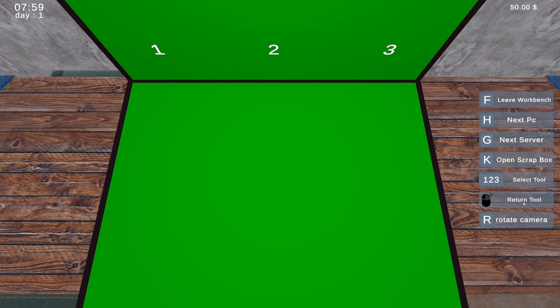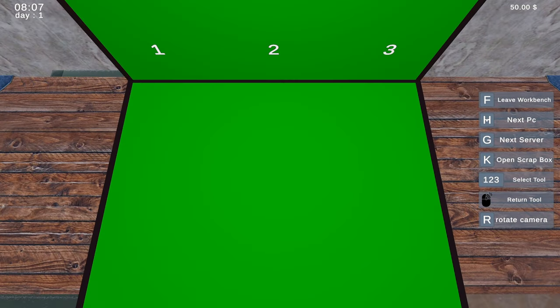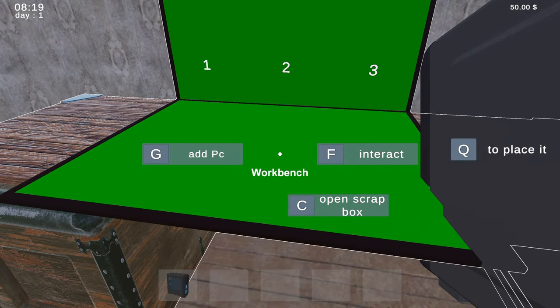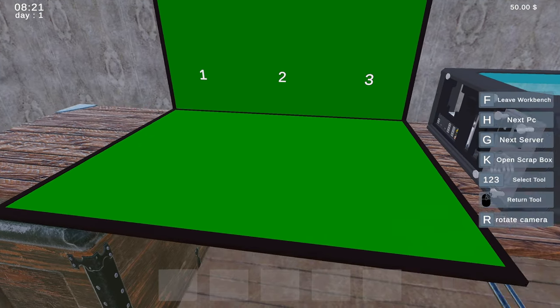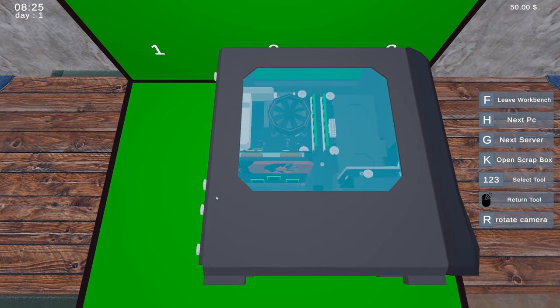What happened? I don't know what I'm doing. Leave workbench, okay. Interact — next PC? Oh no, we can't do that. I have it in my inventory. Where is it buddy? Okay, here we go — add PC, boom. Interact, next PC, excellent. How do we...